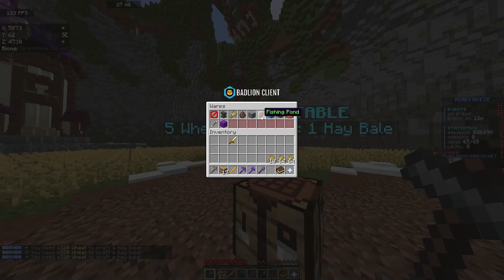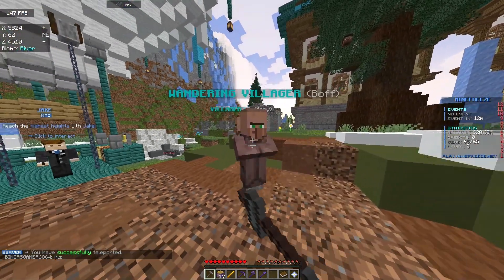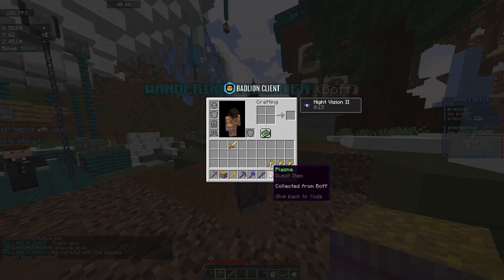After you've got those 16 hayballs, go to Boff and give it to him. He's gonna say thank you. As you can see he took the 16 hayballs and gave me plasma.